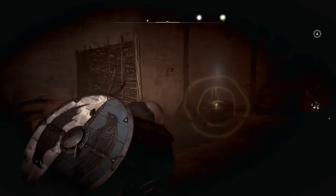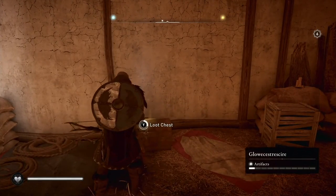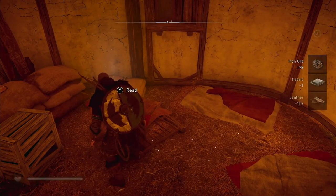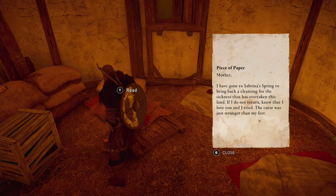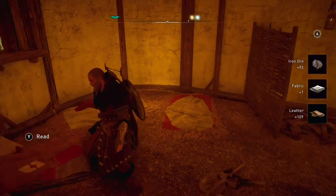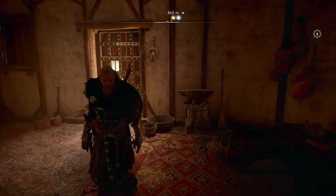Now that I've entered the cabin, the cursed symbol is right there. I destroy it and the curse is lifted. I'm going to loot the chest, get my reward, and then read this letter: 'Mother, I have gone to Sabrina's Spring to bring back a cleansing for the sickness that has overtaken this land. If I do not return, know that I love you and I tried. The curse was just stronger than my feet.' And there you have it — just a cursed area. Got some different things and I decursed it.